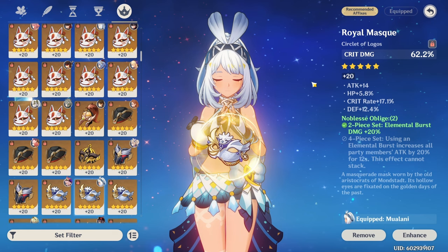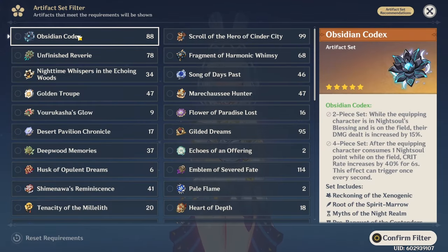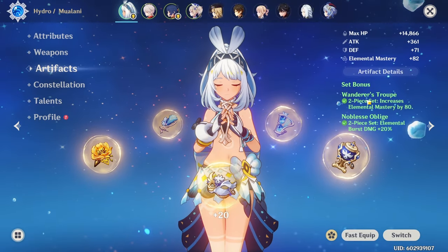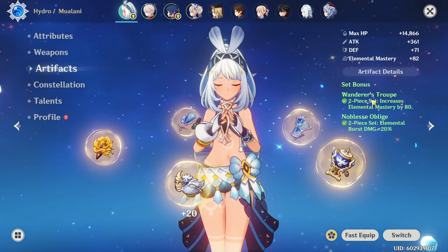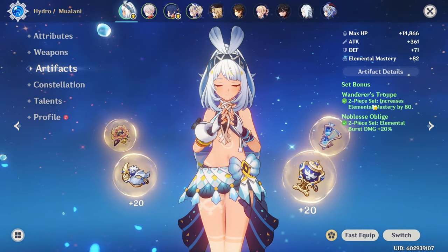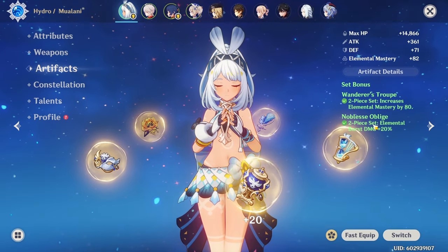And then in the last slot, crit or crit damage obviously. If you play the new Obsidian Codex set — which you want to get eventually — you get a lot of free crit chance, so it's likely going to be crit damage in the circlet. Until you get there, I would just go for broken two-piece sets with extra stats like elemental mastery, HP, hydro damage, or even burst damage. Again, it hits very hard.